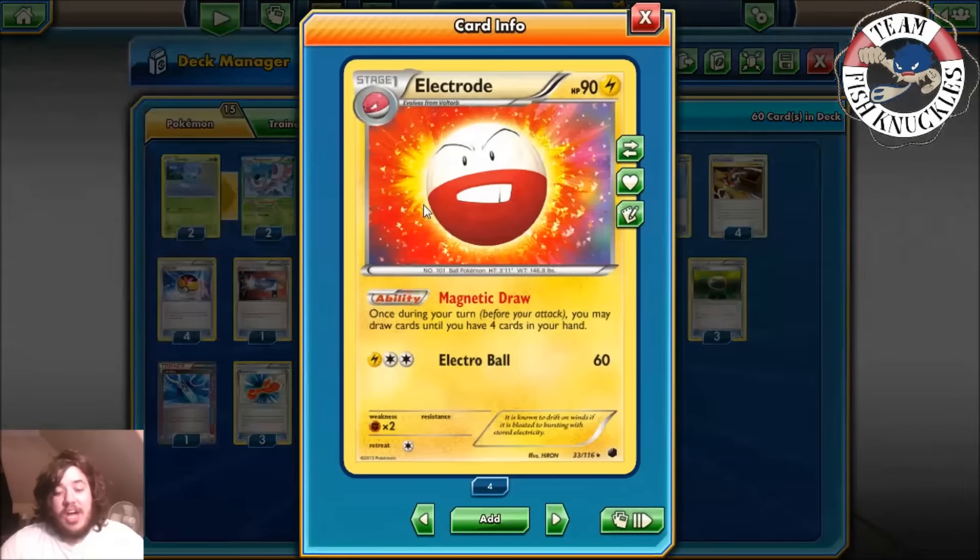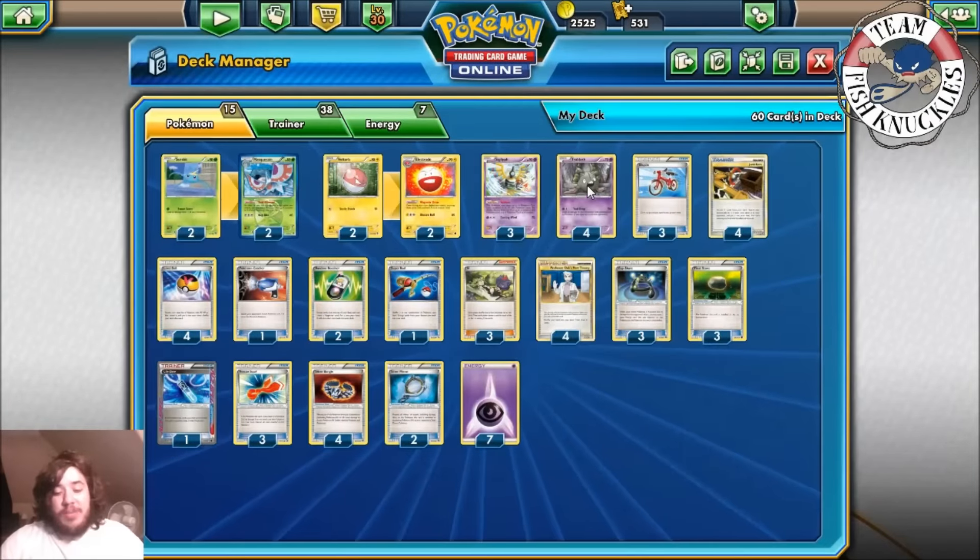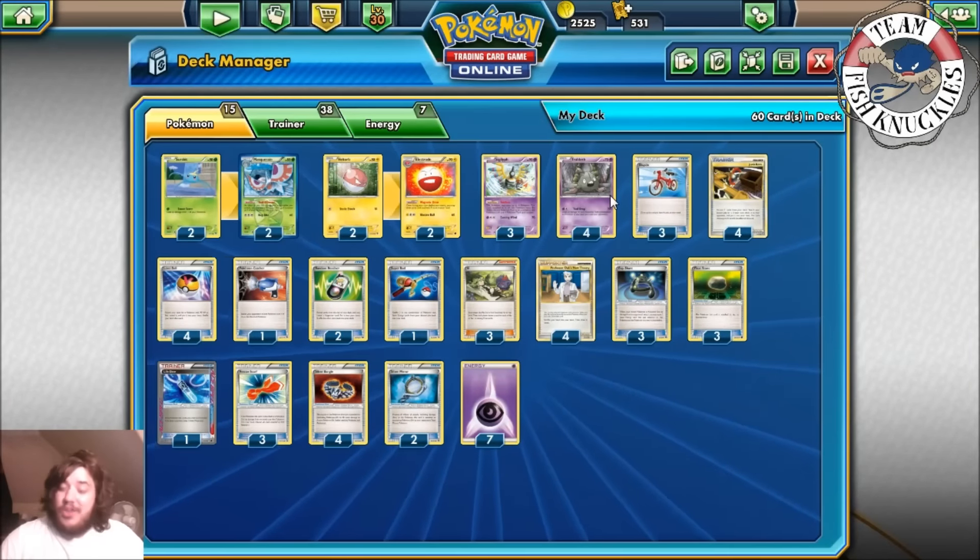The deck also plays a 2-2 Electrode. Electrode has a really cool ability, Magnetic Draw — once during a turn before you attack, you may draw cards until you have four cards in your hand. This helps you refill your hand really easily and draw through the deck quickly, because you have so many tools you'll put them down, use Magnetic Draw, draw back to four cards in hand, and keep the party going.